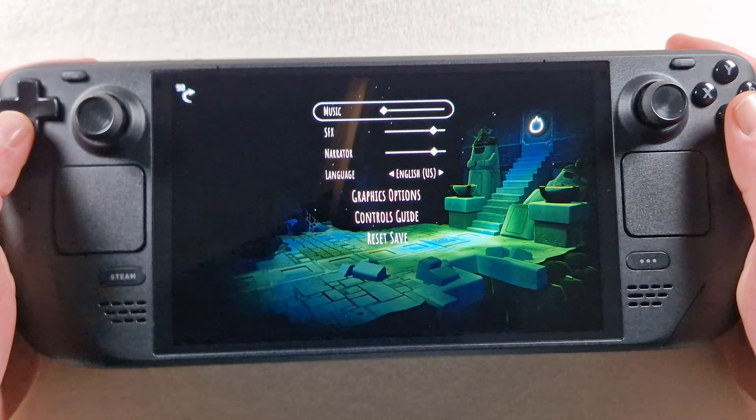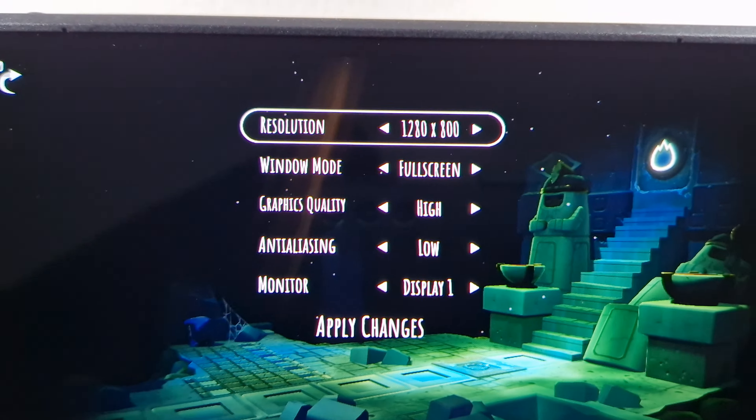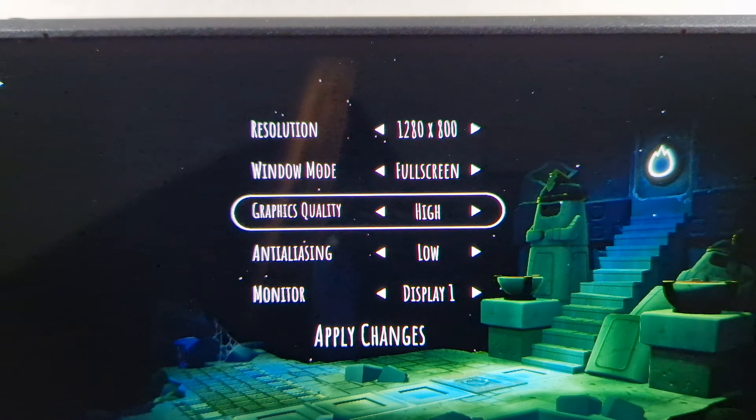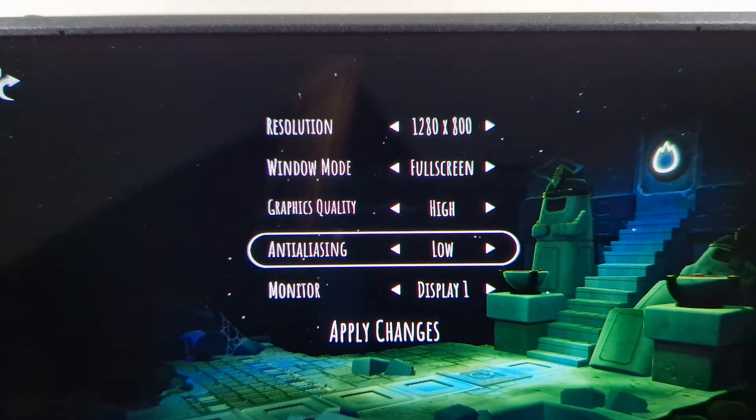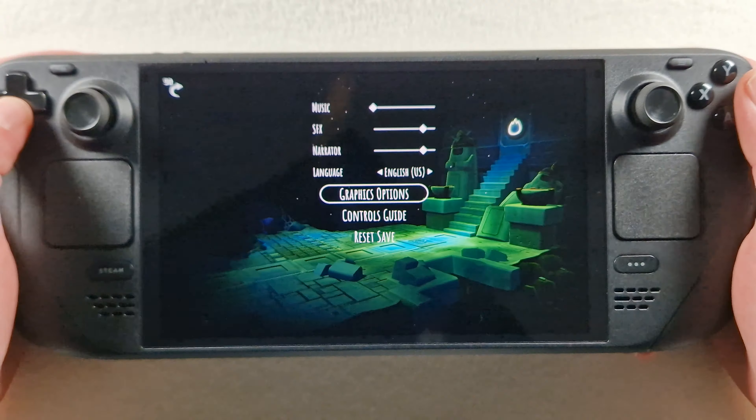So, options. Music off. Perfect graphic. We have 800p fullscreen. Graphic quality is high, and aliasing low. Let's go back and continue.